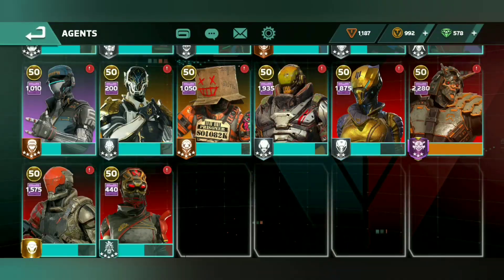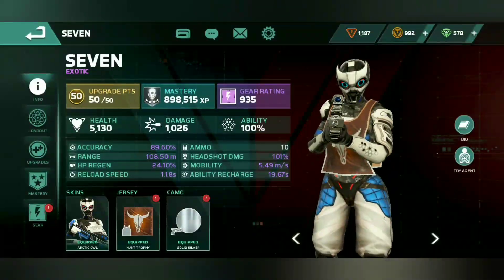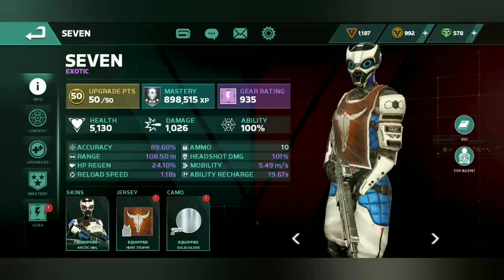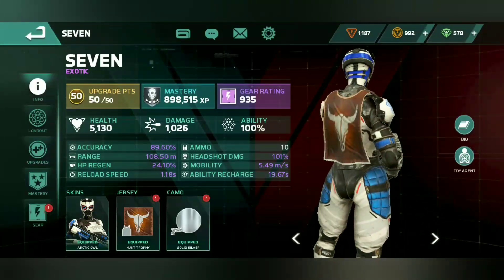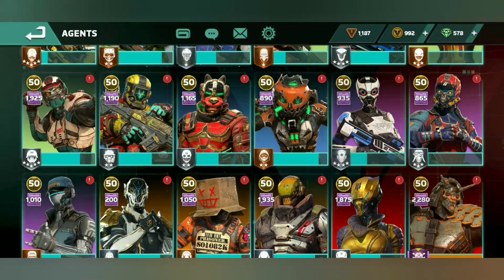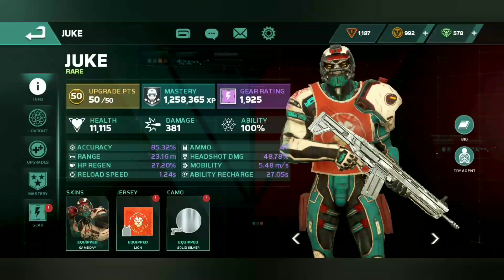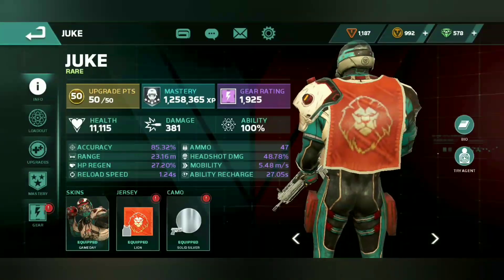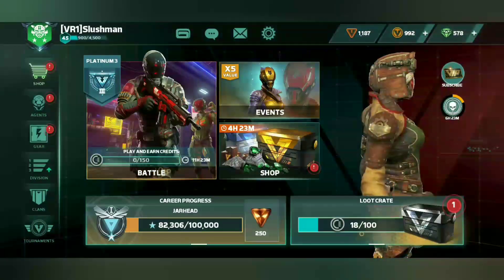Now let's look at Agent 7. The weapon looks really nice — look at that silver shine. The blue on her helmet looks really nice too, you can really see a difference. Duke's silver looks nice as well — really cool. I actually like this solid silver. Now let's play a match at this high performance graphics quality.